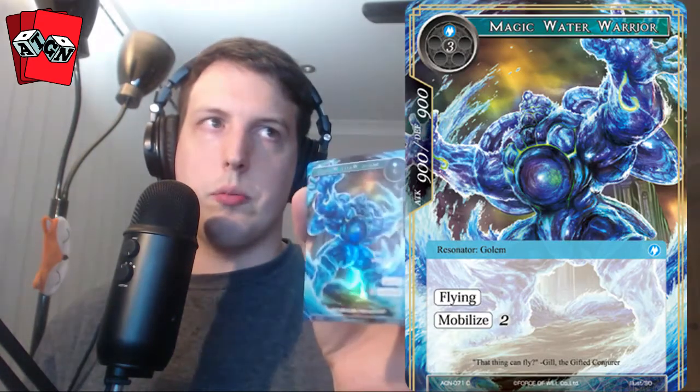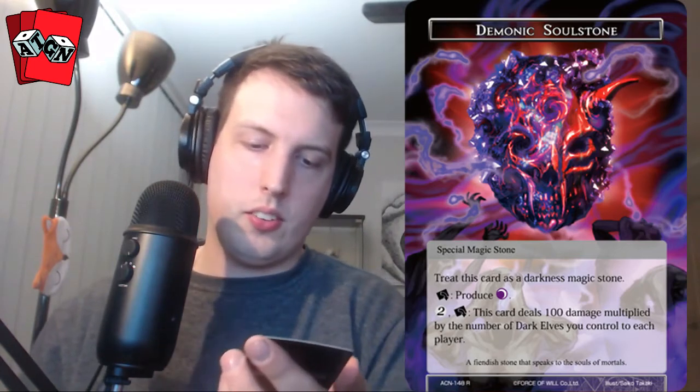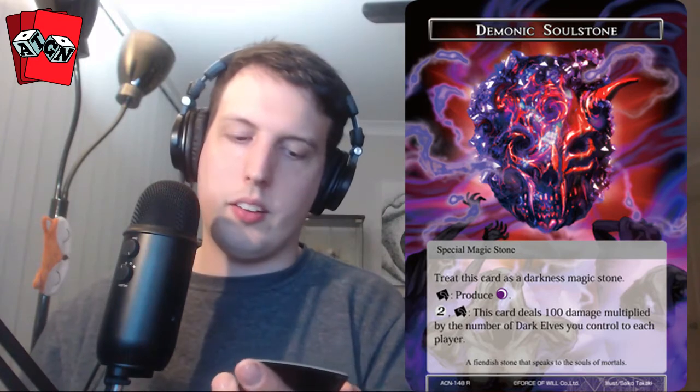For our full art, we have a Magic Flying Golem, 900/900, three-drop. Our next pack funnily enough has the next special Darkness Stone. It deals 100 damage multiplied by the number of dark elves you control to each player. Now if you had that three-drop Dark Elf Sorcerer from the start of the video, it'll deal all the damage to your opponent — that's pretty good.